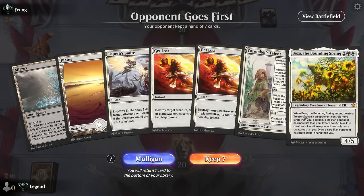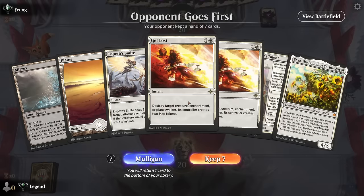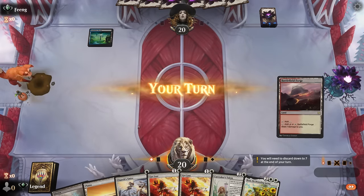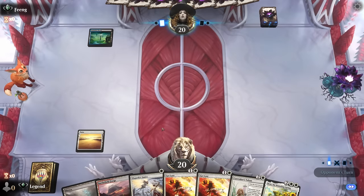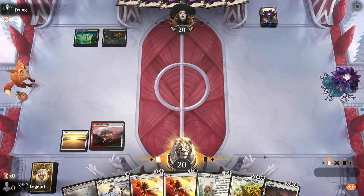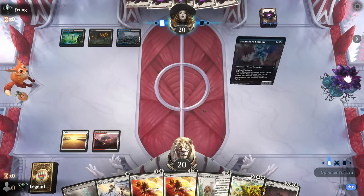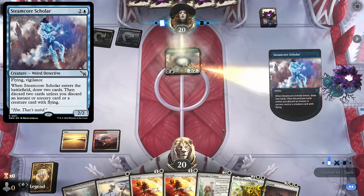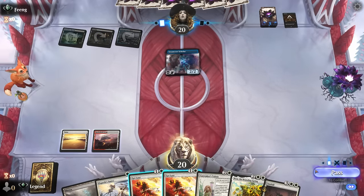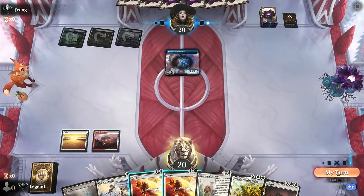We're on the draw with a two-lander, which is a little risky, but at least we've got good tools against aggro, so I'll give it a shot. Eventually Merex can combo with the Talent as well. Opponent is on blue-black, typically a more controlling color combination, so hopefully we can resolve the Talent. Their Scholar can draw and discard — could point toward some graveyard synergies, but them discarding a Cut Down suggests we don't need to worry too much about that.